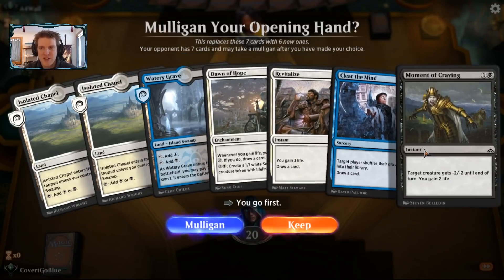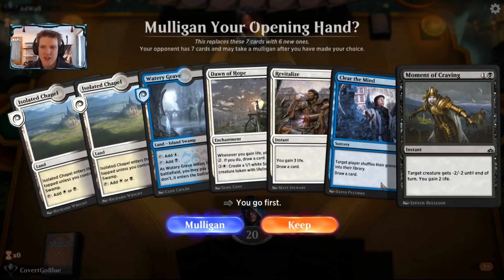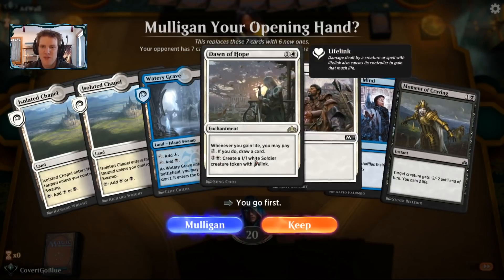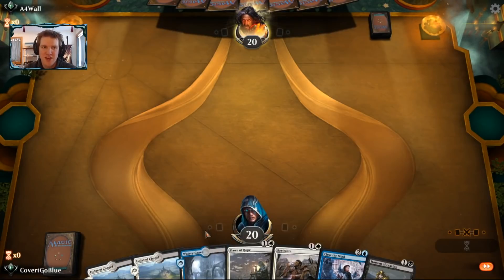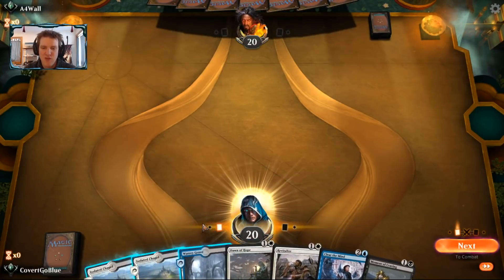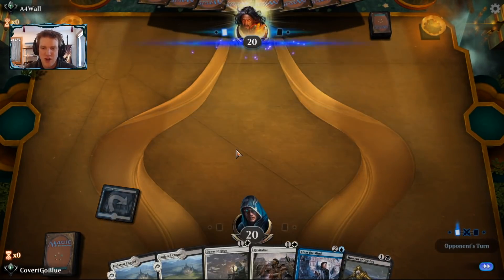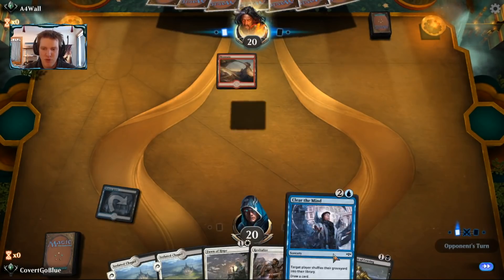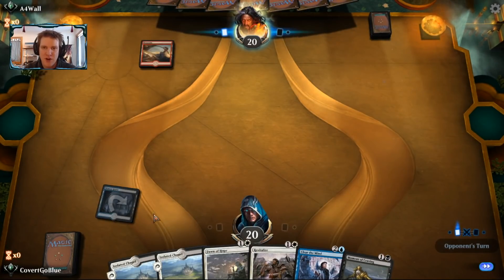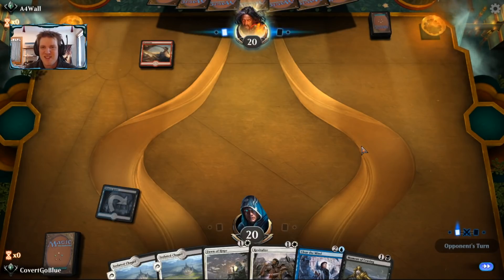The one Dawn of Hope makes another appearance — it's sort of like my fifth Dovin's Acuity, a way to draw cards while gaining life. Clear the Mind is something you don't want in your opening hand. But with a Revitalize and a Moment of Craving, I'm willing to give this hand a shot. It will hold up well against Aggro, and getting an early Dawn of Hope could be very good against a control deck. And what do you know — it's a Mountain.